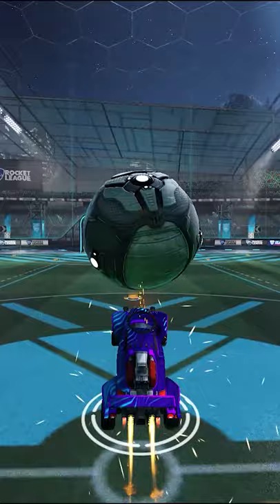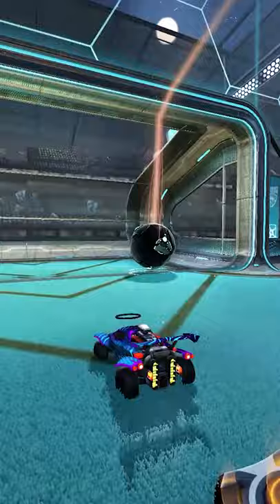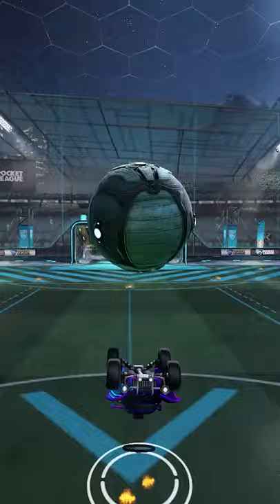So you're sitting down in bronze one and all you want to do is pull off a musty flick. Well the first shot in this training pack is just what you need to learn musty flicks. Just single jump into the ball, rotate your car backwards, and then do a backflip. Damn, that's easy.